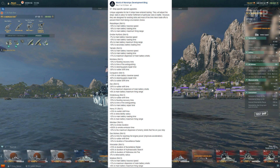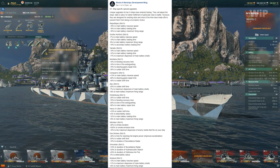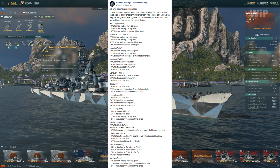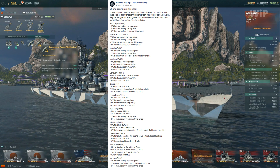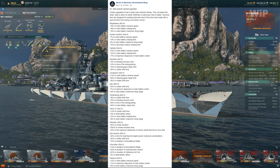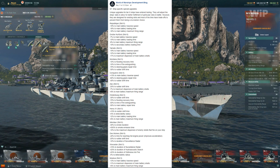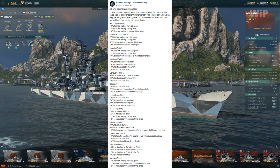The Moskva, the Russian tier 10 cruiser — slot 5, again concealment, which I'm not really interested in giving up. Although the Moskva gets out-detected by battleships. The module offers negative 13% to main battery traverse speed so slower turrets, negative 11% to maximum dispersion of main battery shells — though this thing already shoots lasers so it's not really needed — and plus 8% to main battery maximum firing range. So more range, faster, more accurate — not really needed. I'll take concealment. Easy pass.